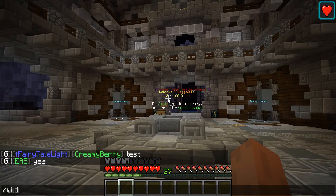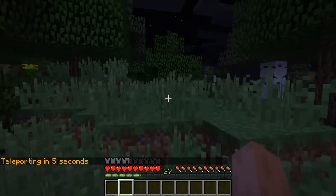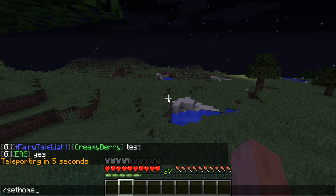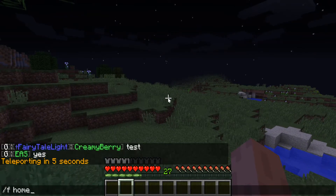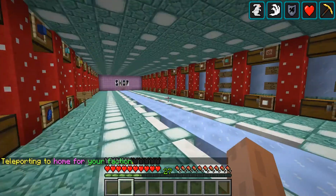To start off, here are some basics. There's /wild in the faction world — you just teleport, wait, and you end up in a random location usually about four thousand blocks away from anywhere. You also have the /sethome command where you set home with whatever name you like, and then you can use /f home which takes you to your faction home.